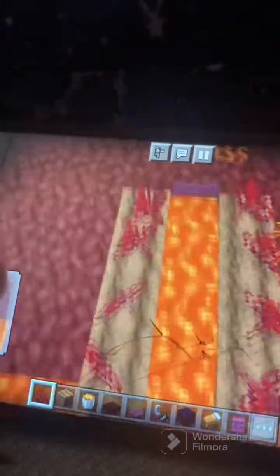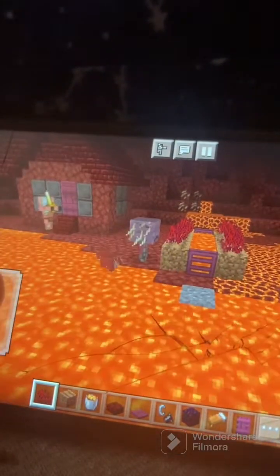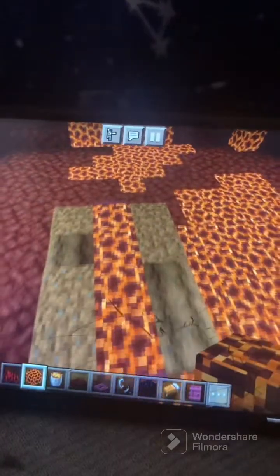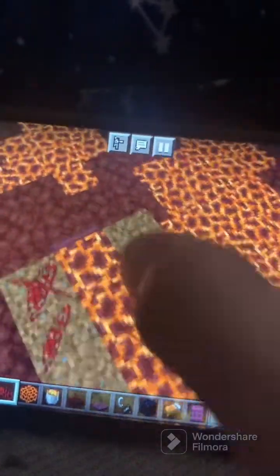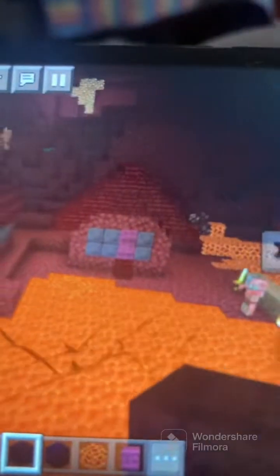We finished and this is the finished product. It looks kind of goofy but I guess it's cool. Oh wait — yeah, we have a problem. Okay, this is even more stupid than the last idea, but we're going to be using magma blocks. This is the best I can do. Let's replant our crops.